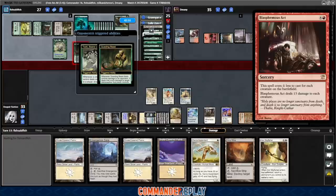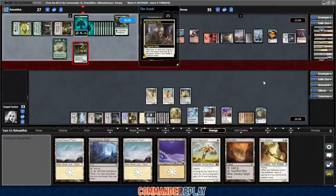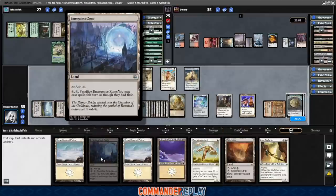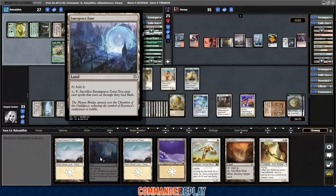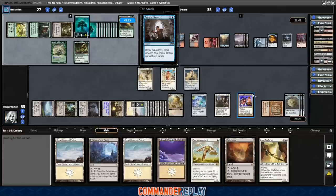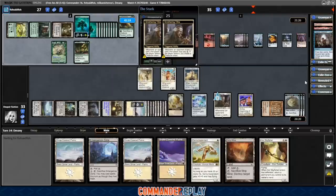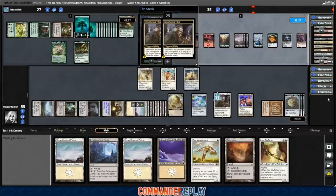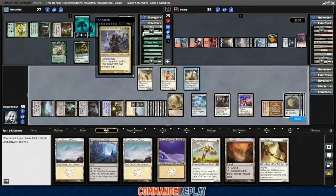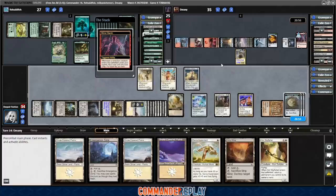Let's find out where the Blasphemous Act is — it's exiled. Massacre Girl is exiled. I'll just draw one with Toski. Smothering Tithe. Frantic Search should give us more treasures. God, I think our commander's on 11 — that's so much. He's paying for both the treasures, recast the commander. Mirror March. We gain a life, brings it back to our turn. Mana Crypt flip — would like to win this. Lost the flip, not ideal.